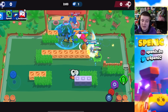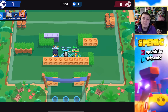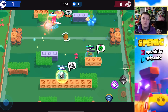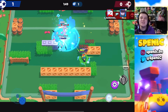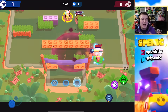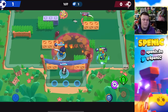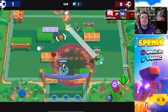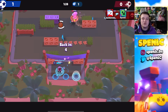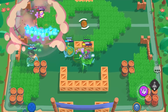The next counter to Spike is Sprout: Spike being super squishy and Sprout being able to free-shot squishy brawlers just makes sense — if I'm playing Brawl Ball I'll look to play Sprout because it's just an easy lane win. The last counter is any high-damage sniper, particularly Piper: you can two-shot Spike, keep your distance, and it's just an easy shutdown. I'll never draft Spike into snipers in power league for that reason.